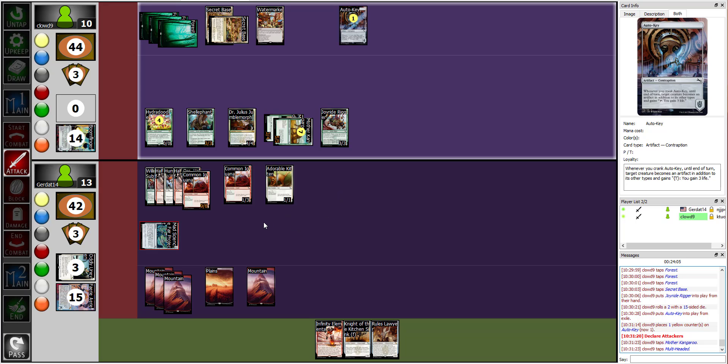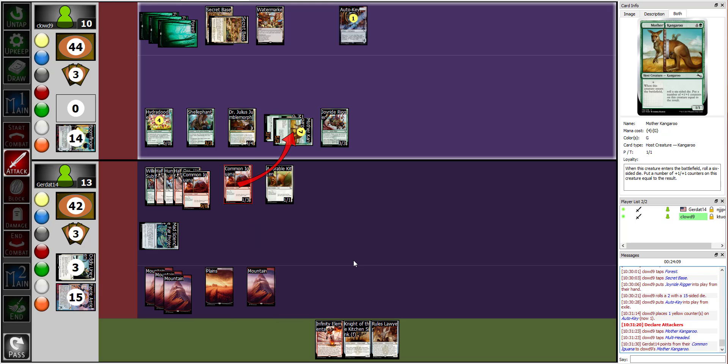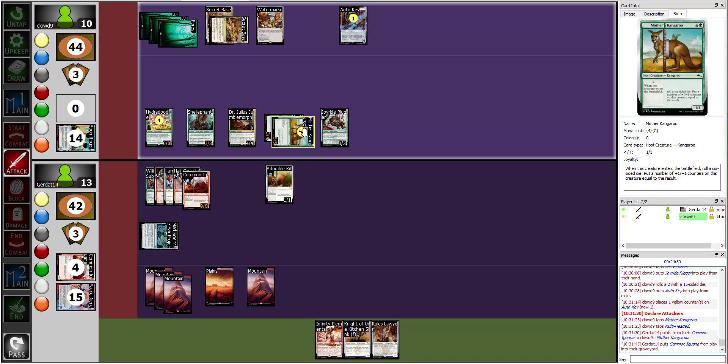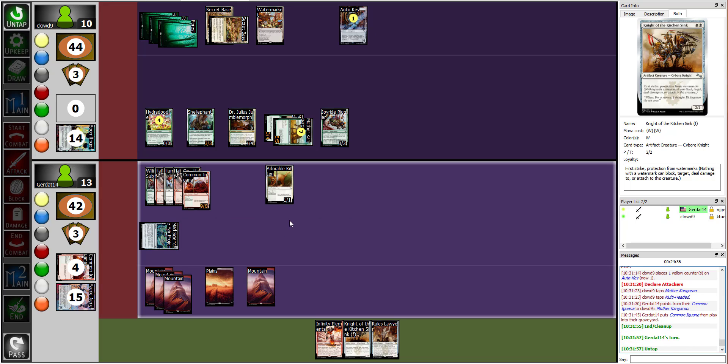I will block with my Common Iguana. The Common Iguana is now destroyed, but I lose — wait, he doesn't have trample! He actually doesn't have trample. I'm going to end my turn and I didn't roll any dice this turn.